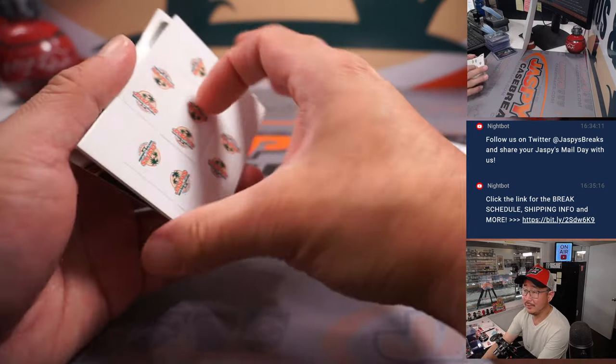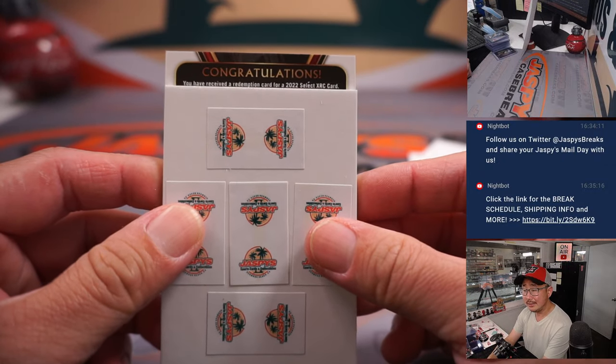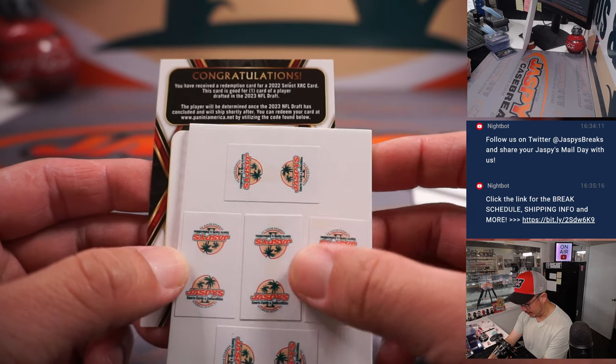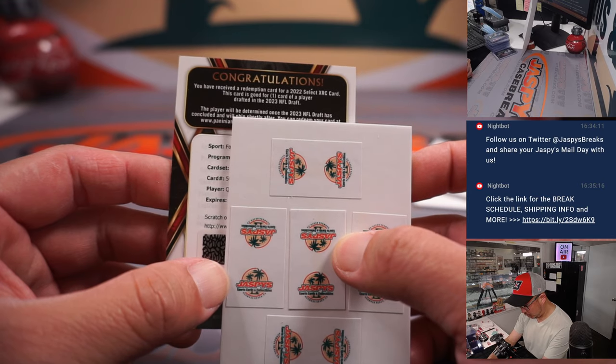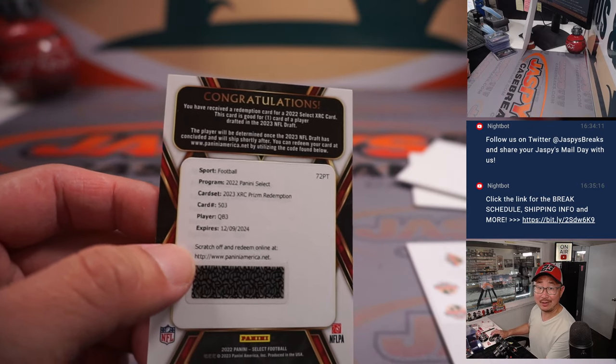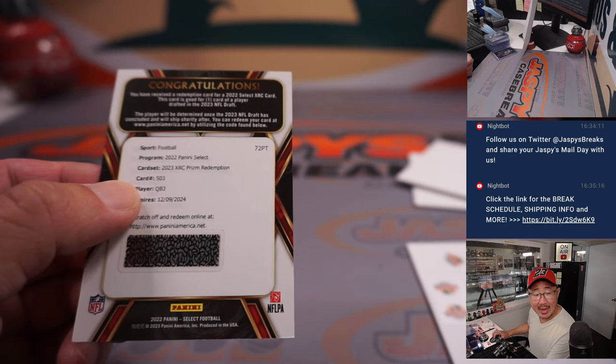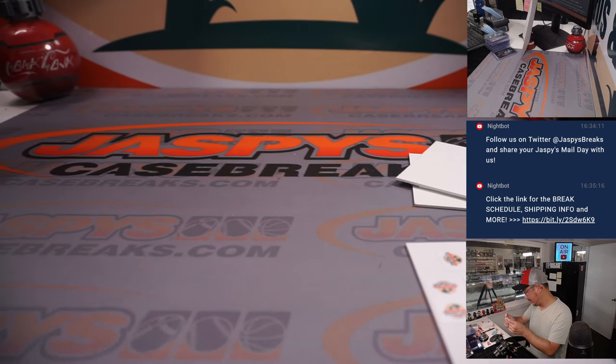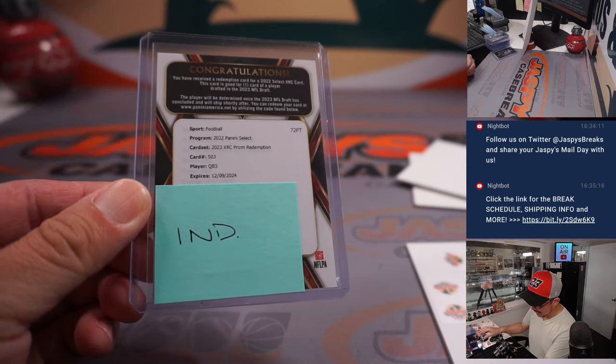And your XRC is — no parallel here — QB3, card number 503 — that's Anthony Richardson, Colts — going to Boyd and the Blue Horseshoes. That's a nice way to end it, ladies and gentlemen.